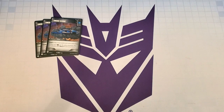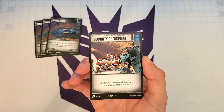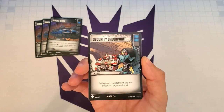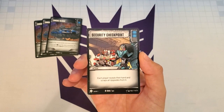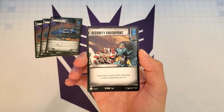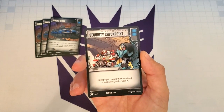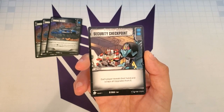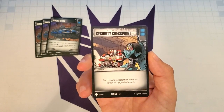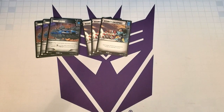The next card is Security Checkpoint — an action with two blue icons that reads: each player reveals their hand and scraps all upgrades from it. The two blue icons are really the reason it's in here — it helps trigger Aimless in situations where we're attacking with a character that doesn't flip additional cards. But there will be times we play this as an action: if we know our opponent is upgrade-heavy or we don't have upgrades in hand, we can play this and hopefully snag a couple cards from our opponent's hand. Because it has two blue icons, I put three copies of Security Checkpoint in the deck.